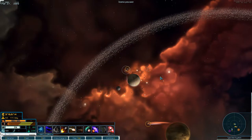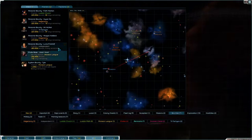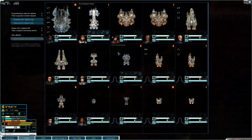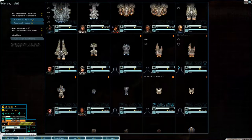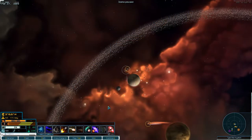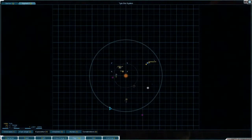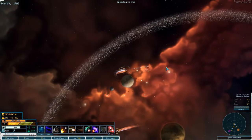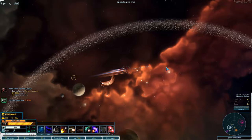Welcome back to Star Sector folks. In the last episode we got a bunch of new ships — we got an Astral, the Apogee is also new though we had it last time, we got the Harbinger, we got the Afflictor. So yeah, our fleet is looking pretty decent. Now we need to go find some more fuel — or some more supplies — so we'll head over to Madeira and hopefully get some there.